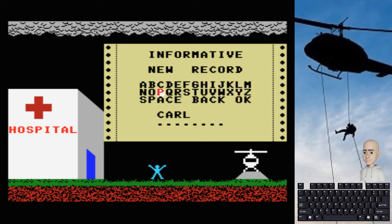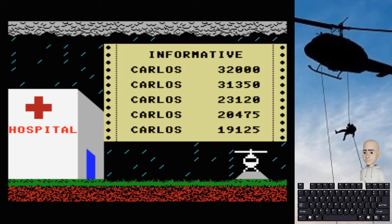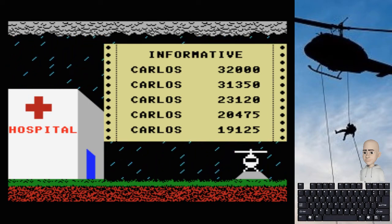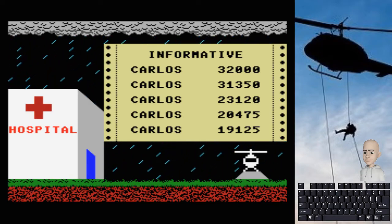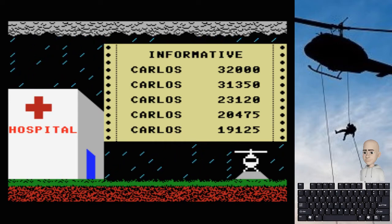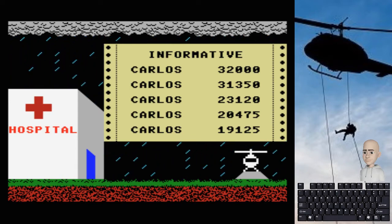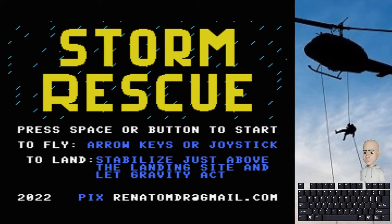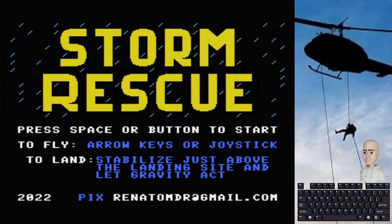Me dice que he conseguido un nuevo récord, aunque realmente en una partida anterior ya conseguí la puntuación perfecta de 32.000 puntos. Lo bueno es que las puntuaciones las guarda en disco; es un juego de disco, por eso también tardaba bastante en cargar al principio. También habéis visto que al final esa especie de fax o periódico muestra distintos mensajes dependiendo del final conseguido: si nos hemos quedado sin vidas, si no hemos rescatado a todos, si el barco se ha hundido, o este final bueno por haber rescatado a todos aunque hayamos perdido un helicóptero.